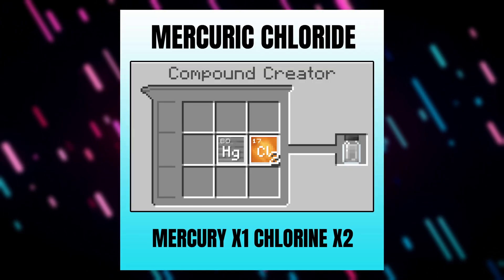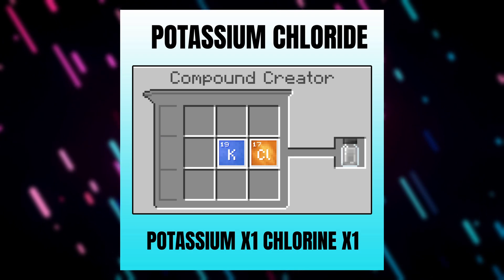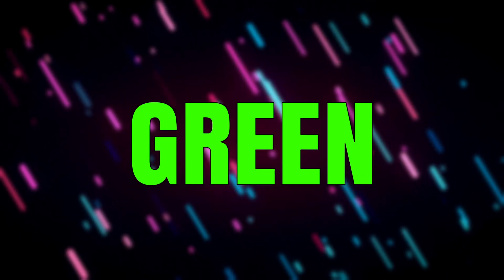For the red torch, combine one block of mercury with two blocks of chlorine to create mercuric chloride. For the purple torch, combine one block of potassium with three blocks of chlorine to create potassium chloride.